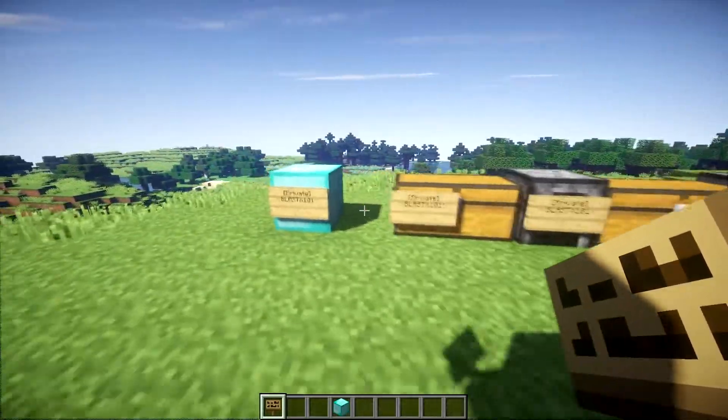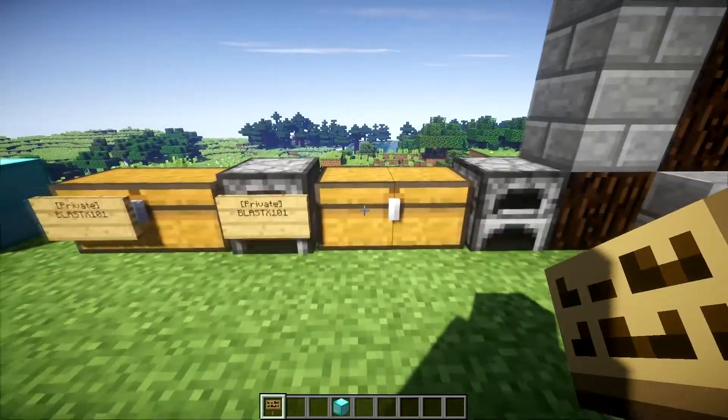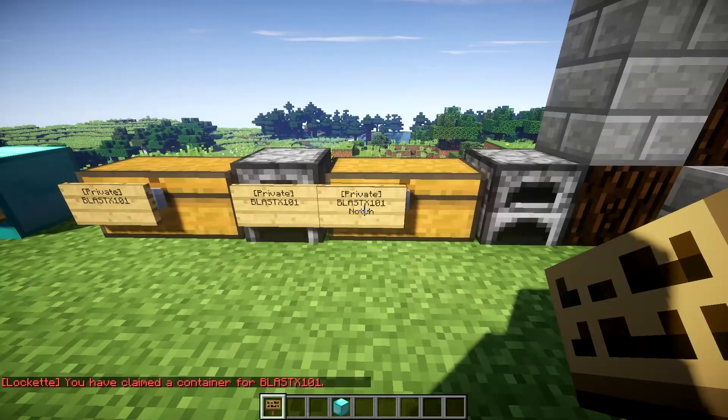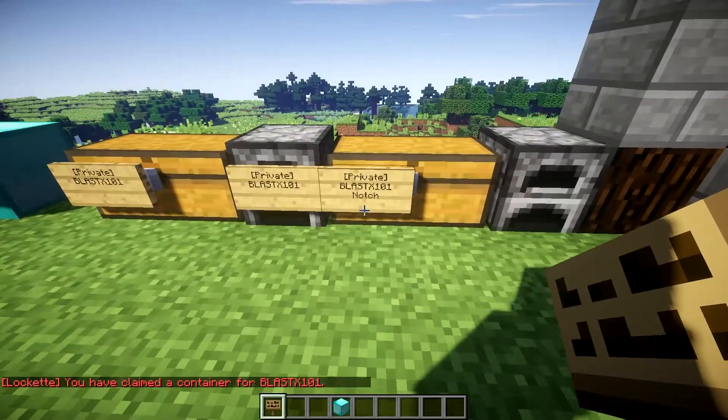So if you want to add people to your chests or whatever it is you've protected, you right click and you don't hit done. You type the top line 'Private' in square brackets — it's case sensitive so make sure the P is a capital. Go down to the next line, type your player name, and then the player name underneath of who you want to add, then click done. Now only me and Notch can open this chest.